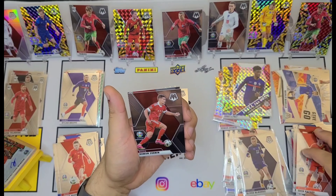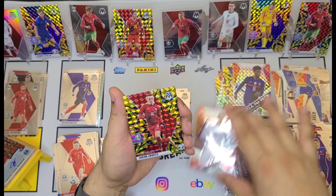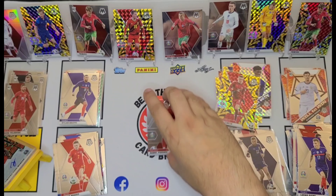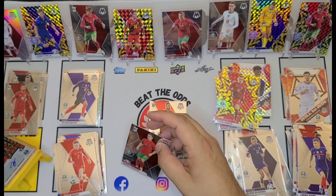Last pack, good luck. Darko Velkovsky rookie, Eden Hazard, Roman Zobnin, Rabbi Matondo, Daniel Potence rookie card, Lucas Digne, we've got an Alexander Orokin Will to Win rookie, and the last card is a Jakob Jankto for the Czech Republic. Okay guys, that is the boxes.